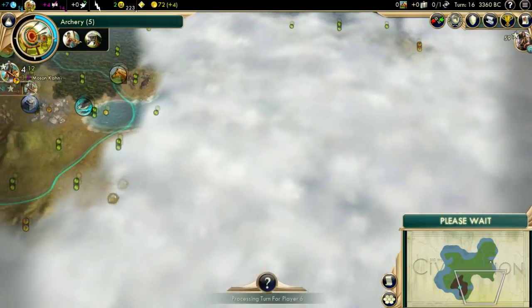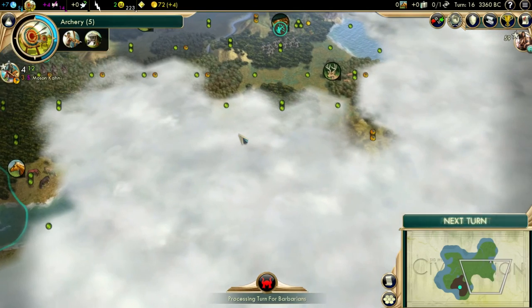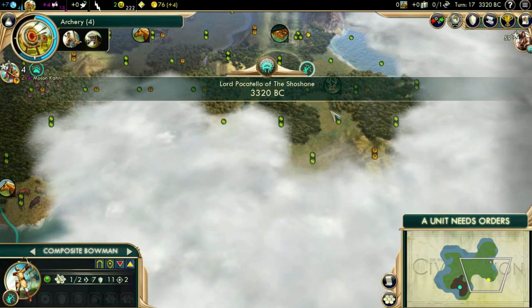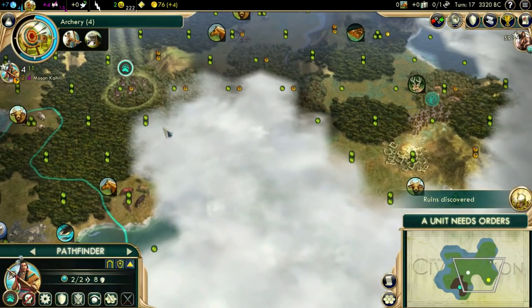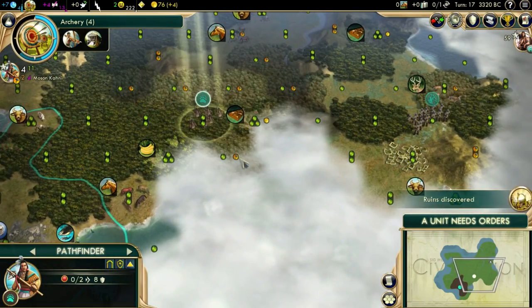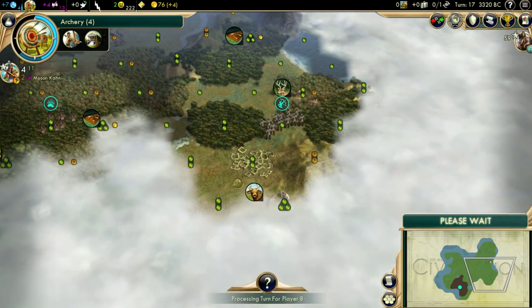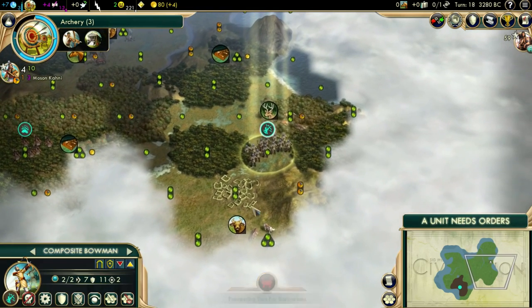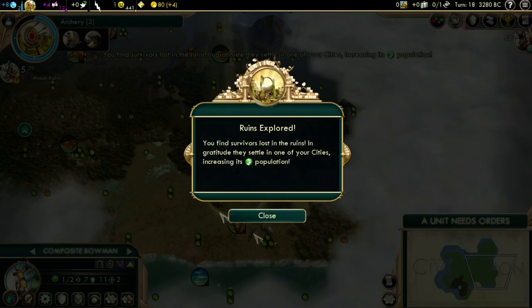So three turns for the next ruin. We should be able to pick Population. Just confirming that one — and as you can see, Population is back as an option. So we pick that one.